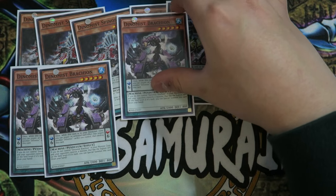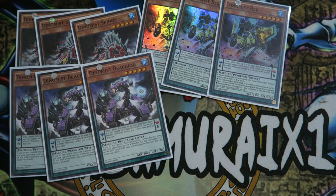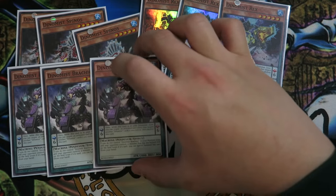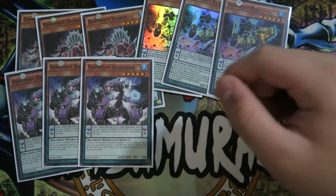Especially with this card — if you control no Brachion in your monster zone and your opponent controls a monster that has the highest attack on the field (even if it's tied), you can special summon this card from your hand. So it's basically like a free Cyber Dragon in the deck, which is very good. Triple Dynamis Brachion — these cards are really self-explanatory.